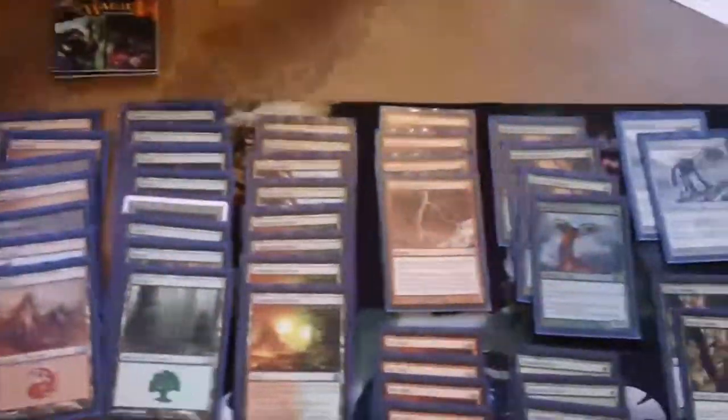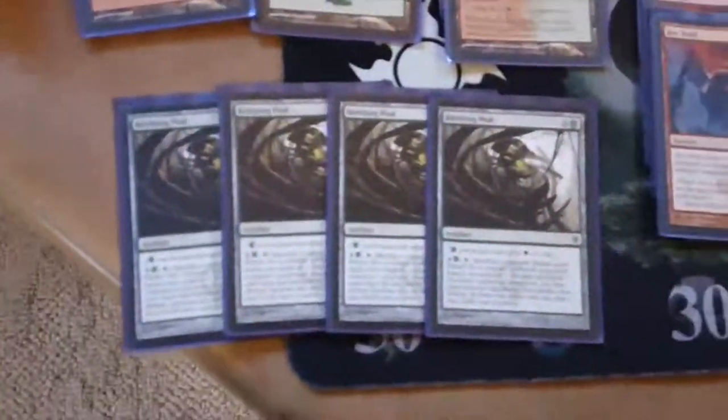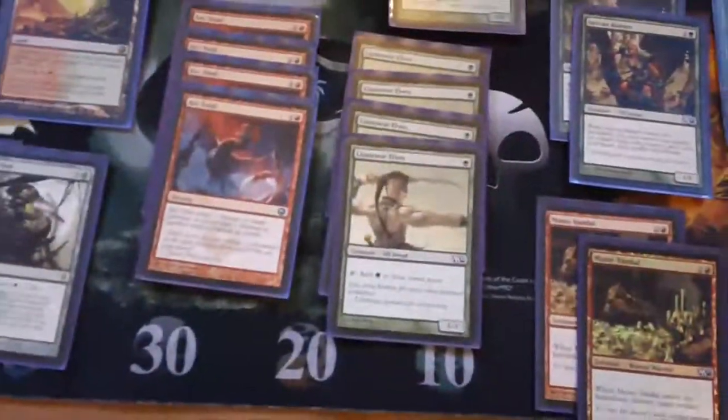Play a little lands - the dual lands - this is just Red Green Birthing Pod. And then for my one drops in a Birthing Pod deck, you gotta play four Birds, four Llanowar Elves, just to play any mana fixing.